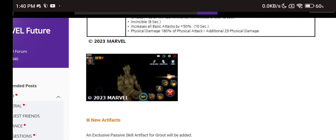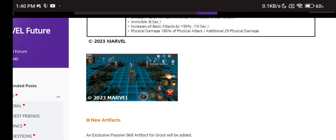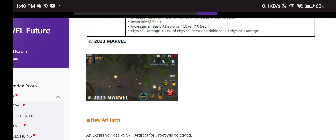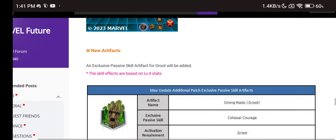This is how Groot's tier 3 looks. He says 'I am Groot,' then walks around dealing damage — 'I am Groot' again. It feels like you can cancel it once the forest appears. The big damage numbers literally say 'I am Groot' — that's awesome.